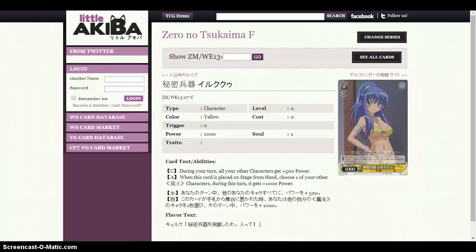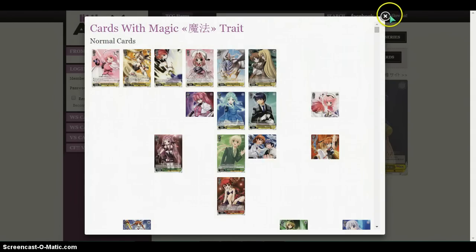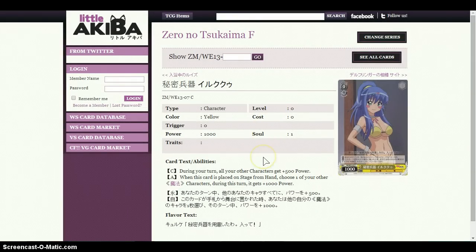We run 1 of this card: during your turn, all your magic characters get plus 500 power — effectively a 1,000 power booster when combined. It's mainly used for the boost aspect early on at level 0, which is why I only run 1. It acts as a 2k booster for the first turn, and it's mainly used as the boost aspect until you get to level 1, where you can combine it with the red guy. Those two together give you enough sufficient power, since the cards are pretty strong by themselves.